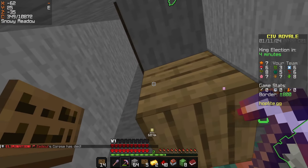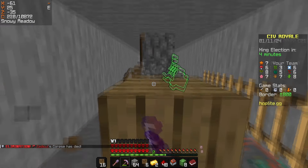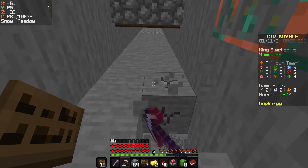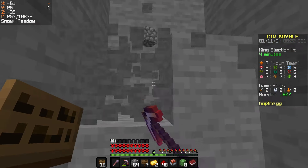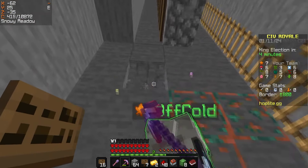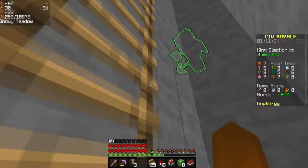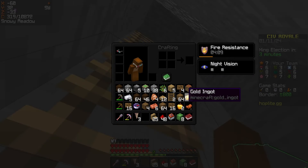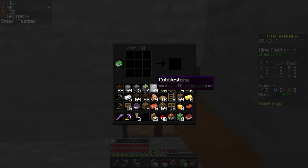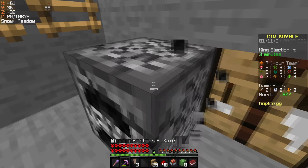Bro, what are you doing? Why did you put letters where the... what happened? He's putting letters on the trap. I didn't know the trap was placed there. You had one job — you're supposed to take this out. What happened? I was doing the lattice! Why do we have so many ladder fakeouts? I don't know what he was doing. I'll give them a little time to think of their actions.